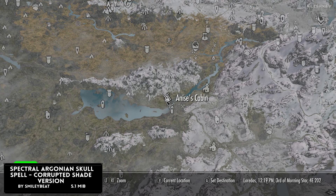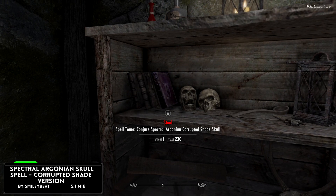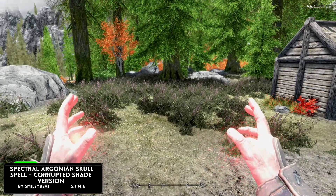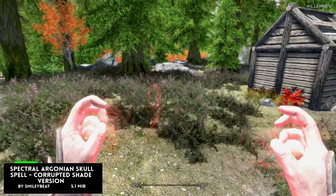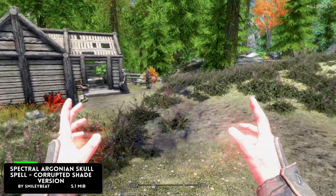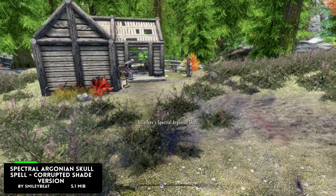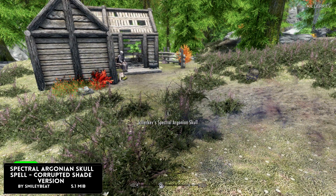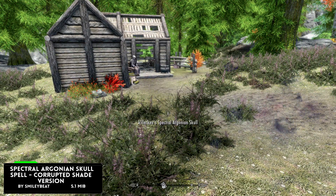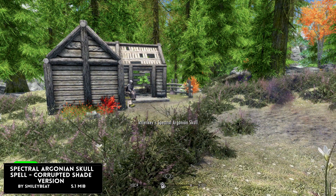Spectral Argonian Skull Spell — this is going to be the Corrupted Shade version, coming at 5.1MB of a download. This mod adds a spell to the Conjuration tree of a floating Argonian skull with the Corrupted Shade effect added to it. This one is going to be an apprentice-leveled spell and it's going to get stronger as you do too. Health and damage is going to be close to an ice wraith within the game, slightly less on the damage side. It also absorbs health while it is attacking, kind of like a life leech system. The easiest location to find this spell tome is on screen now — at the Cabin within the Cellar. It's going to be marked as a stolen tome, so as soon as you pick it up make sure to read it.